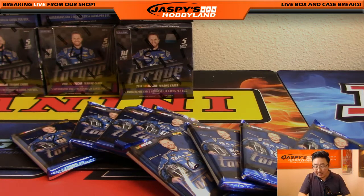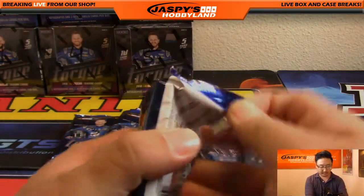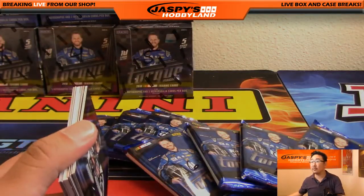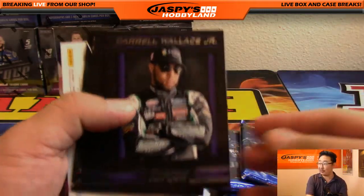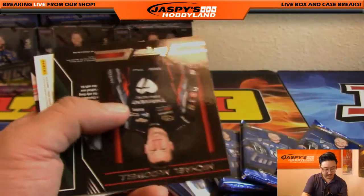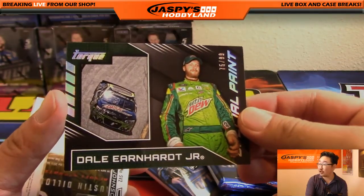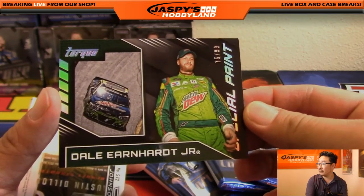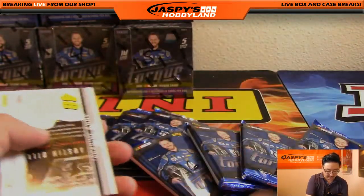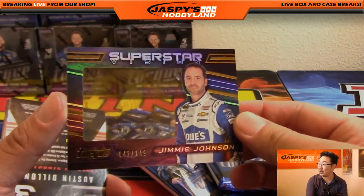Dwayne Vargas, you've got pack number two. Good luck. We have not done any Gold Label yet — still waiting on UPS to deliver that to us. Daryl Wallace. And we've got a nice 75 out of 99 Dale Earnhardt Jr. Nice. We got Superstar Vision, 42 out of 149 — Jimmy Johnson. Pretty cool.